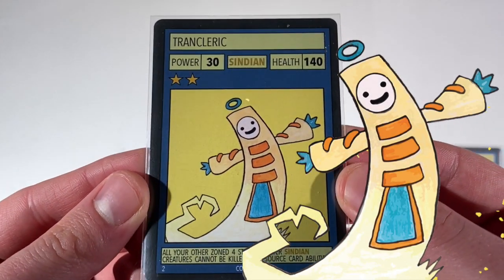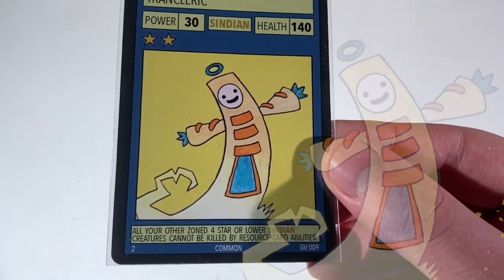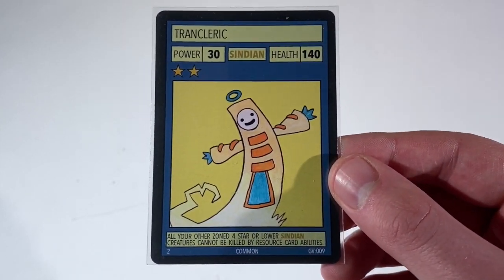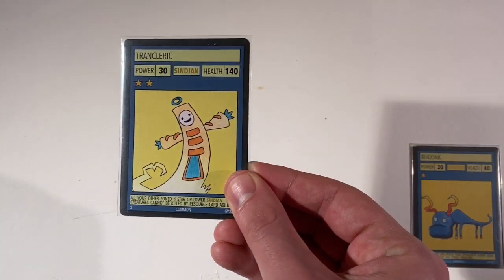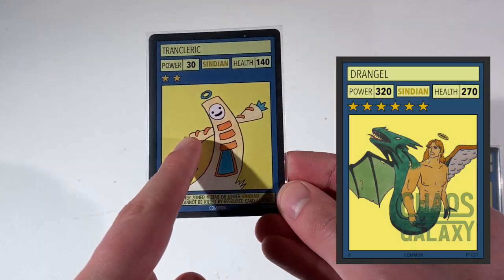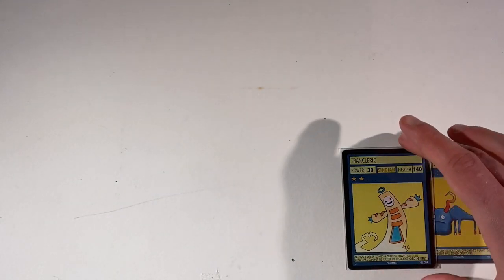Next up we have a card that was first shown in the Syndian starter deck — it's Trancleric. Amazing artwork again by Gavora, so I just thought I'd throw him in Set 4. He reads: all your other zoned four star or lower creatures cannot be killed by resource card abilities. This combos well with the planet Syndian's ability. If you've got a Trancleric and a strong Syndian creature like a Drangel, the Drangel is going to protect Trancleric, and Trancleric will protect the Drangel from things like Galaxy Crash. So a really nice little combo there.